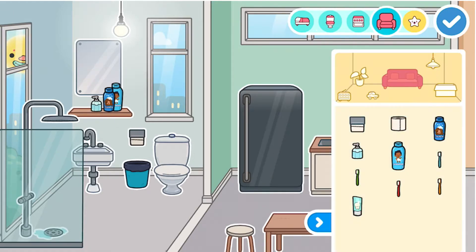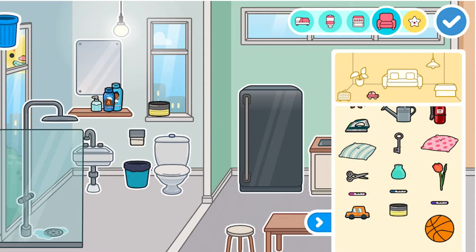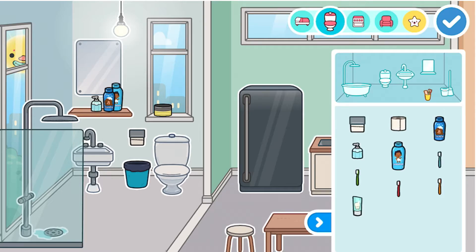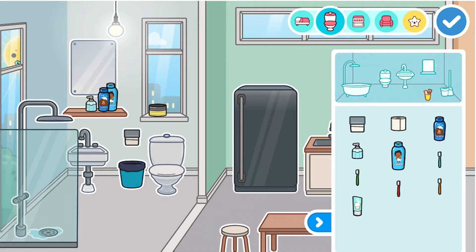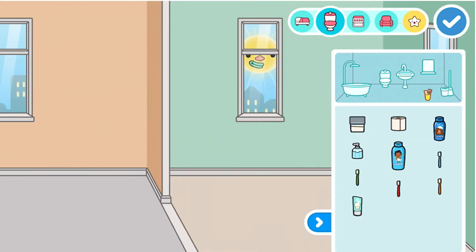Now I'm gonna go to the couch section, then press the cart and you'll find this little cup — I'm gonna put it over here. Then go back to the bathroom section and put some toothbrushes and toothpaste. I'm trying to make this as fast as possible using decorations that you don't need to buy. You can put the toothpaste here — I'll put it here for now. Now let's do the living room.